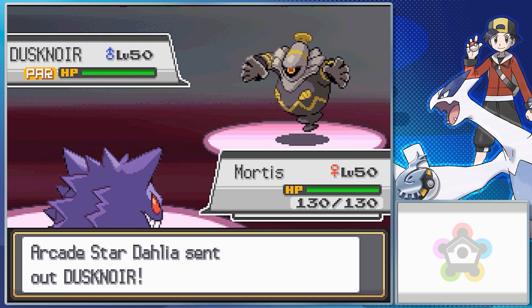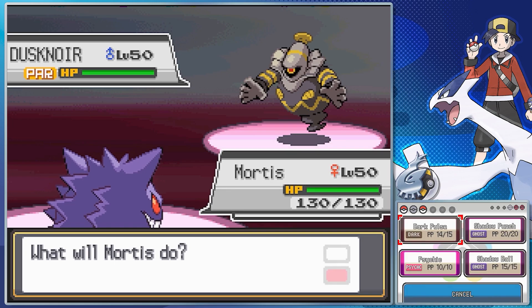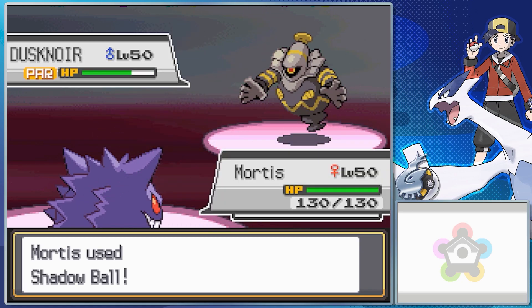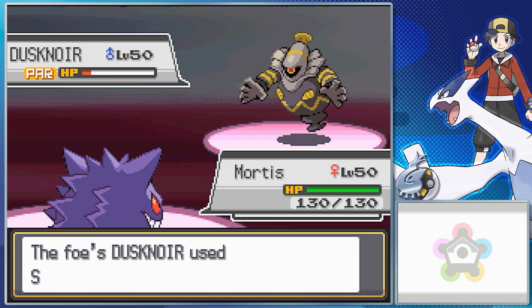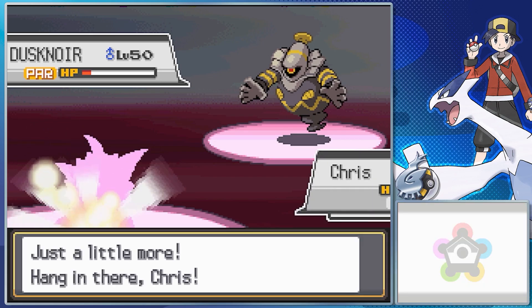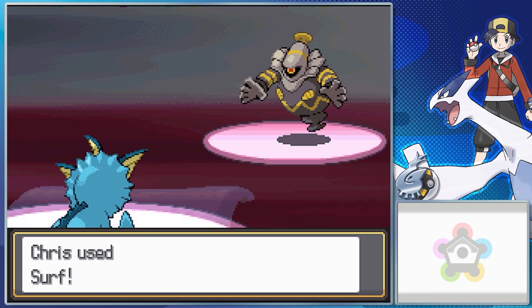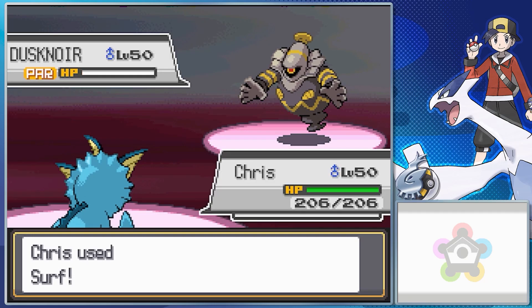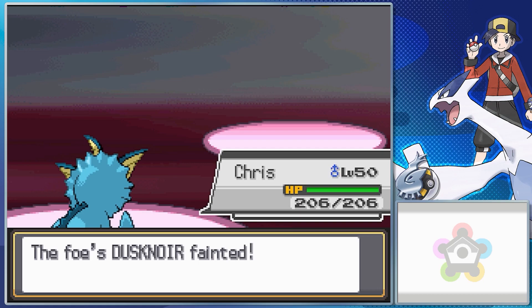Next up is Dahlia's Dusknoir, with Shadow Punch, Fling, Will-O-Wisp, and Trick Room. The reason I bring up moves before the held item is because of the move Fling — Fling's damage is determined by the held item, and in this case it's the Iron Ball, which maxes out Fling's power at about 130. That is a very high power move that will not miss, so be careful. The big thing is it needs to use that move first. Dusknoir is arguably the hardest Pokemon on her team because of its overall tanky status.